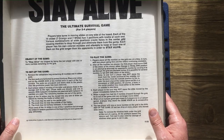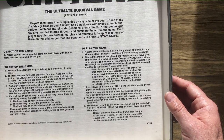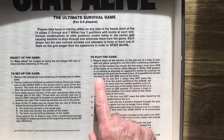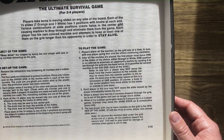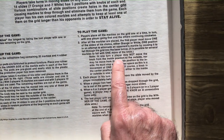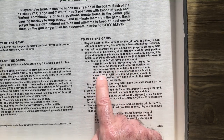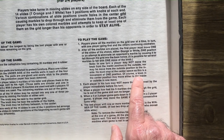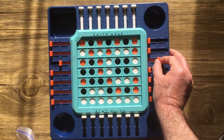Place the marbles on the grid one at a time, with one player going first and the others going clockwise. After all the marbles are placed, the first player must move one of the slides of their choice — either direction, one position — in an attempt to eliminate the opponent's marble, causing it to fall through the grid. On your turn, you can only move one position.